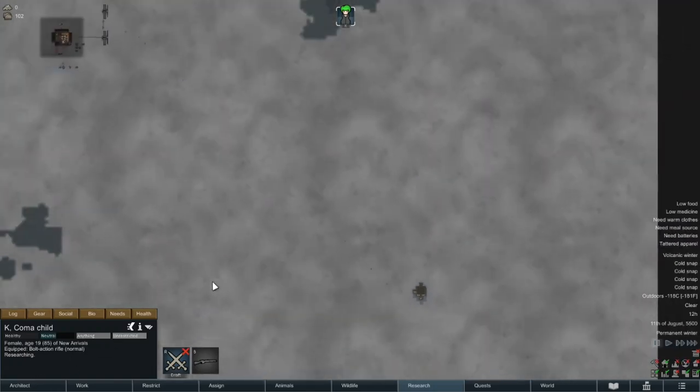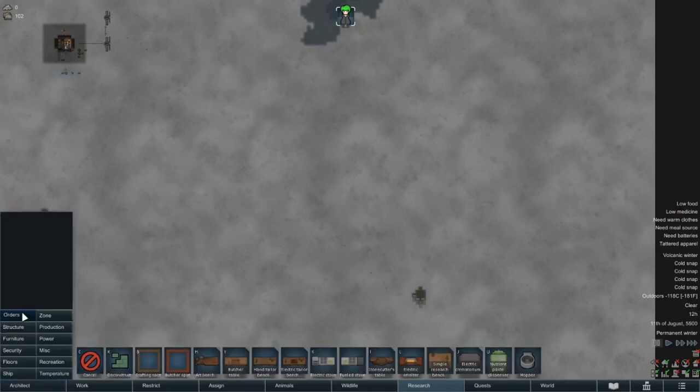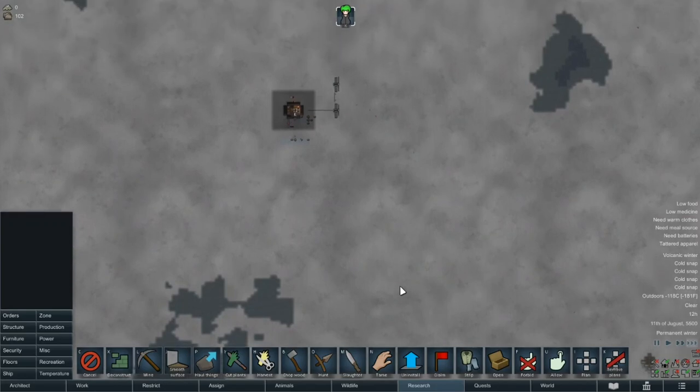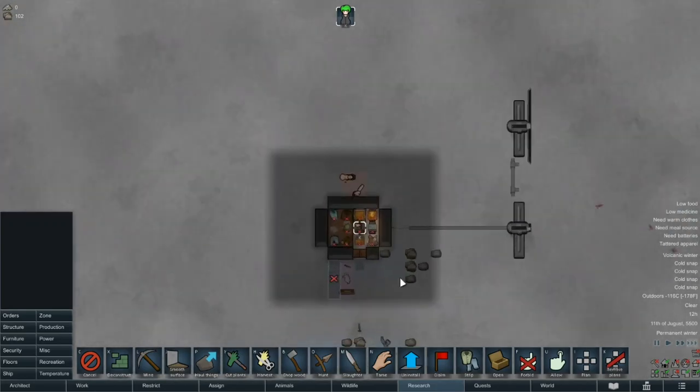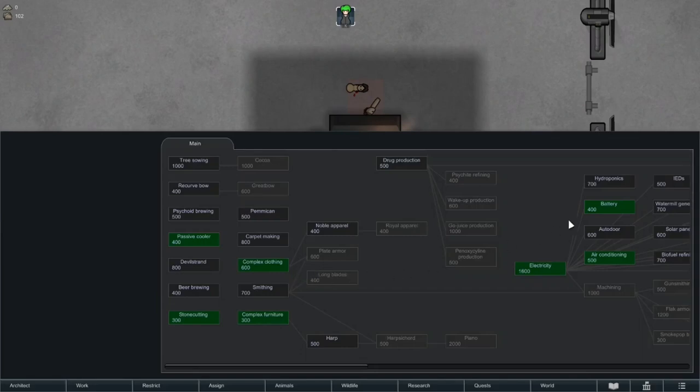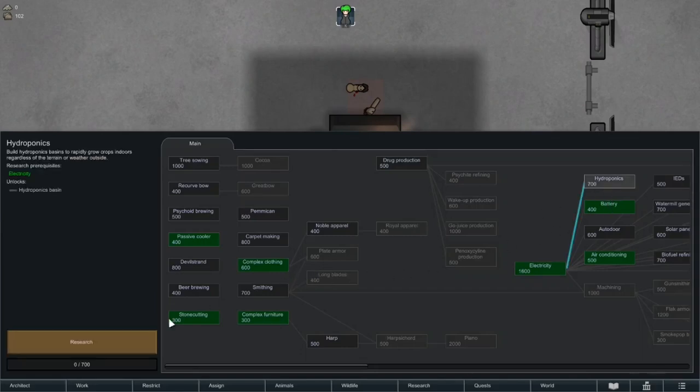It looks like Brandy and I may have different definitions of large, but we can't complain about the prospect of getting some limestone, as it is the second strongest stone type. Kay has finally finished researching batteries, which is going to make her life a bit easier. Next up is hydroponics, as a sustainable food supply is one of our major objectives.